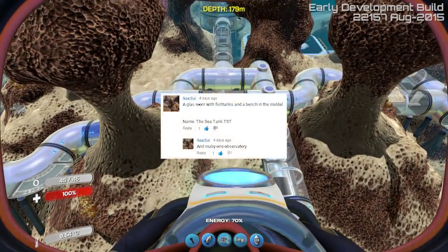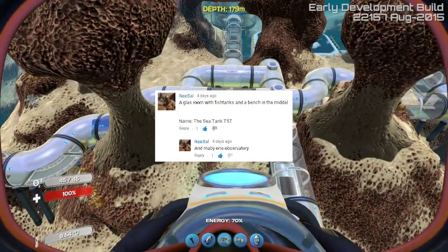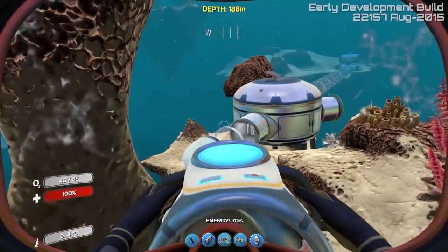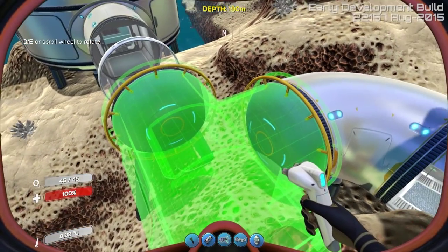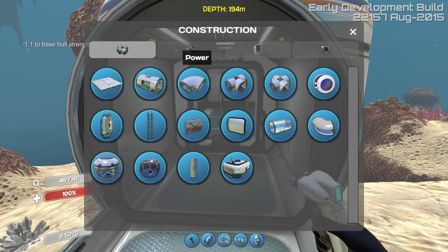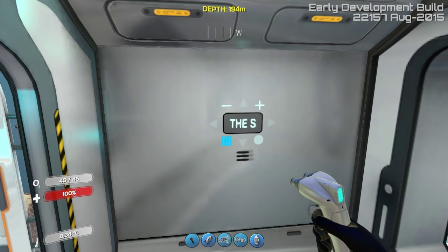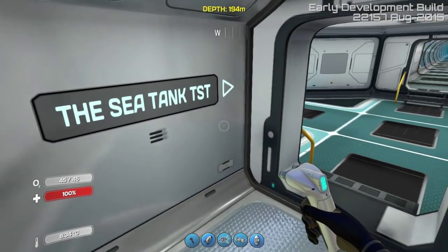Let's go ahead and move on to the next one by Rex Sal. A glass room with fish tanks and a bench in the middle and maybe one observatory — the Sea Tank TST. Okay, I can do that. We actually have to travel from all the way back here. It might be a little bit more convenient for me to add something like a three-way right here, then we can add another home too. There we go out like that. And then we can add a hatch right here as an entrance to your home. We're going to add the bulkhead as usual. So we're going to call yours the Sea Tank TST. Awesome — put it over here, increase the size so we all know.